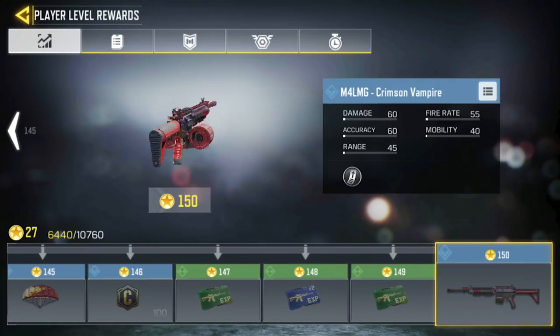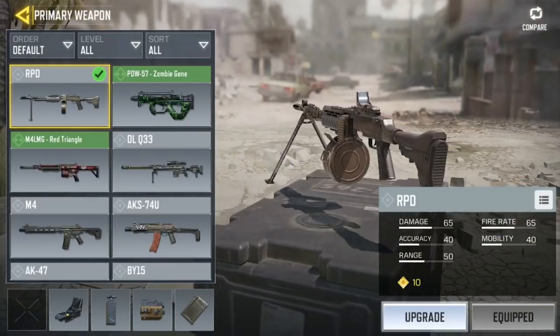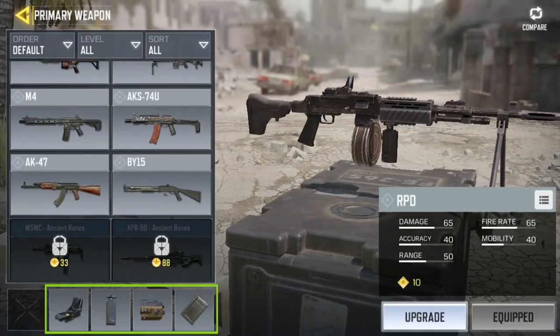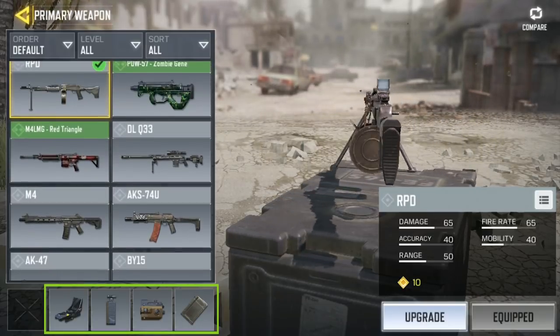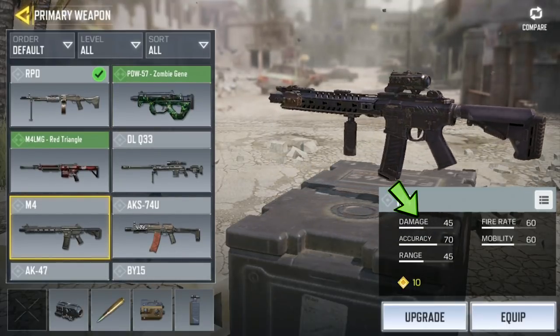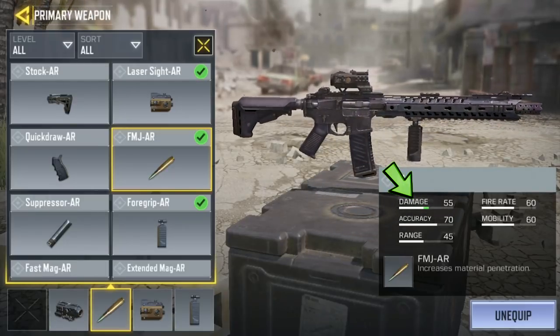Currently, the highest level in the game is 150. As you use these new weapons in the game, they also can gain experience and level up. There are 10 levels total and they don't get better stats as they level up, but with each level you unlock attachments that allow you to customize the weapon. Because these attachments have static increases, it is generally better to choose attachments that buff the weakest element of that gun. For example, if a gun has a high rate of fire but low damage, increasing its damage is going to be far more effective than increasing its rate of fire.